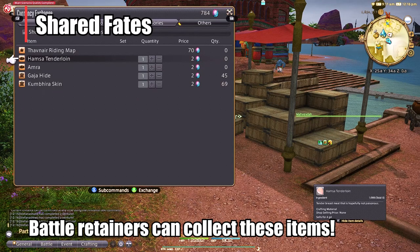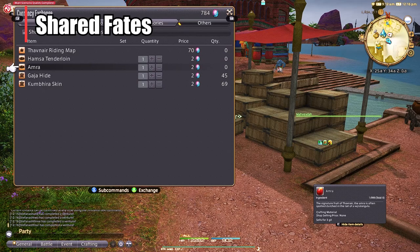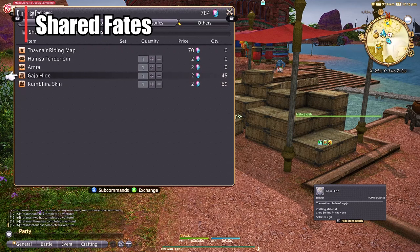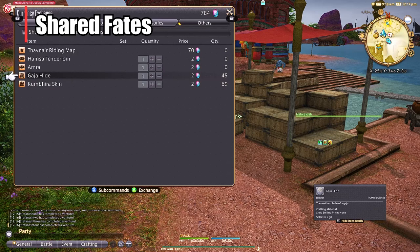You can easily collect these by doing the gemstones, which is incredibly cool because if you're a crafter or gatherer this is such an easy way to get these things without sending out your retainers or buying them from the market board. A lot of the time these are very expensive on the market board, and I know a lot of people made a lot of money when this first came out because they had a ton of gemstones from Shadowbringers and just purchased these.